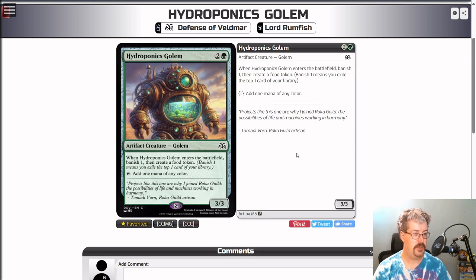Hydroponics Golem — green and two colorless, a three/three artifact creature Golem, common. When it enters the battlefield, banish one then create a food token. And you can tap to add one mana of any color. This is a Roka card because it makes two artifacts, but it's also a three/three that taps for mana of any color — and pretty much everyone who's playing green wants this. This is a three and four color set, you need mana fixing and ramping. This card does so much for you. I'd say this card's like a 3.5 just generally speaking. Maybe Roka even rates it a four.